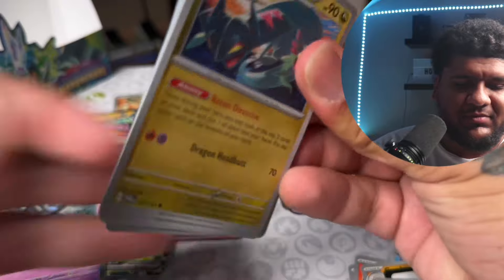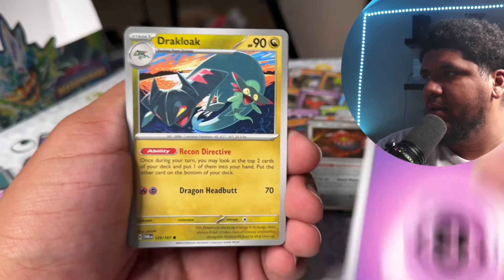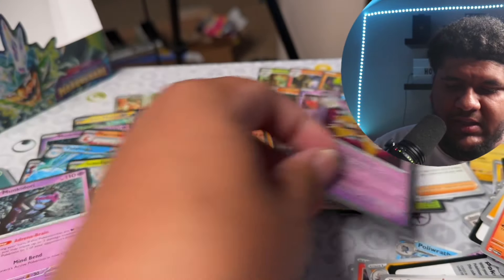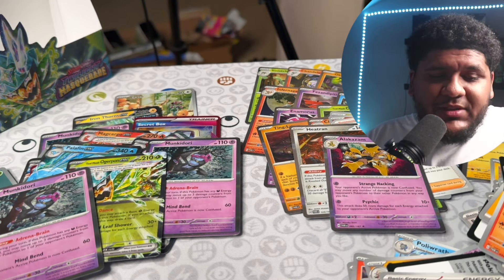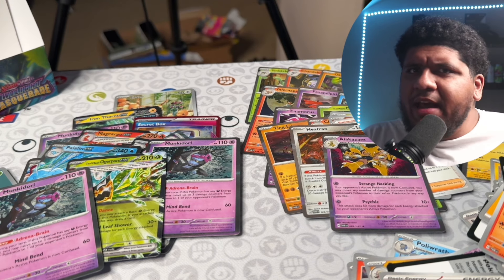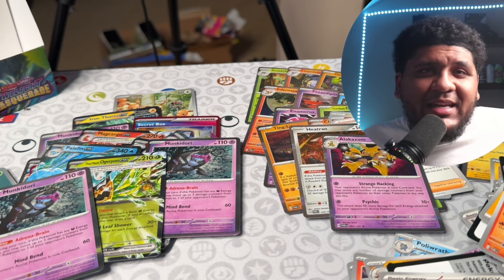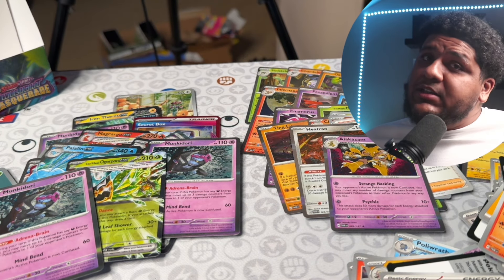So this is the last pack. Did we not get an SAR? This would be very disappointing if we're not able to get one. We didn't get a secret in the box — which is sad. I was talking about doing so well on this box, and not having an SAR hurts. No, there was not an SAR in this box. Alright guys, so these were the pulls I got from this box. Unfortunately there was no SAR — I thought every box came with one, I'm not too sure. Let me know in the comment section down below what you guys thought of the video. Like, comment, subscribe, become part of the Pokey Kingdom — it's been your king, peace!